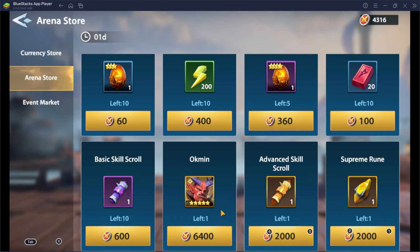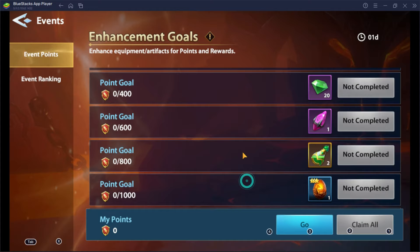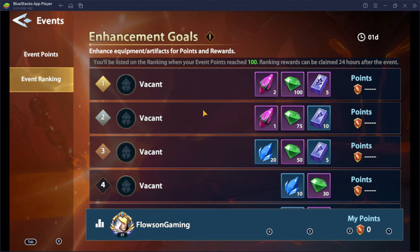Tip number 10: Save your coins for the Enhancement Goals event. Despite not having medic shards as rewards here, it's still super useful to get resources just by participating. Just like other events, it has a ranking system that provides additional rewards once the event has ended.